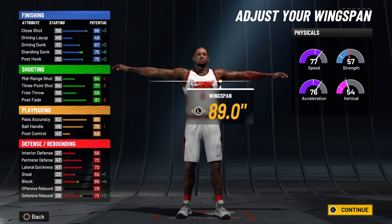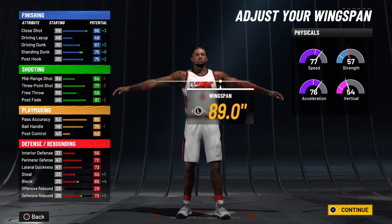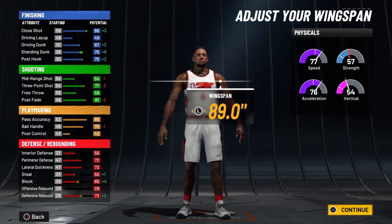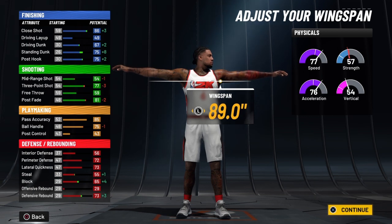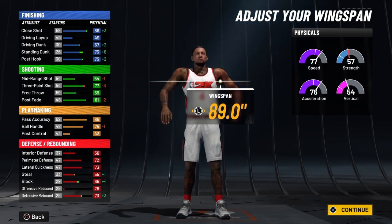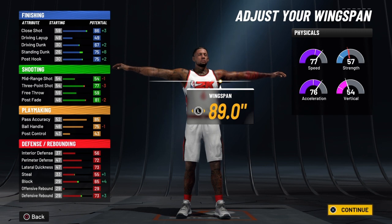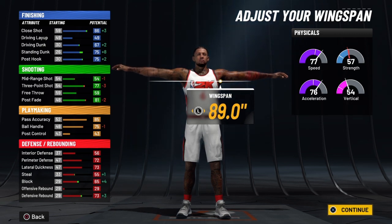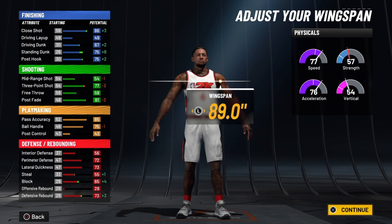Whenever you ignite the playmaker takeover, you're going to get plus five to your physicals, plus five to your finishing, plus five to your shooting, plus ten to your playmaking, and plus five to your defensive rebound. I know a lot of you say I should take the shot takeover — that's great if that's what you want — but this is LeBron James and I want to play to his characteristics of being a strong playmaker. The playmaker takeover gives him a ten to his ball handle, so when he's at 99 overall he's going to be ready to go.